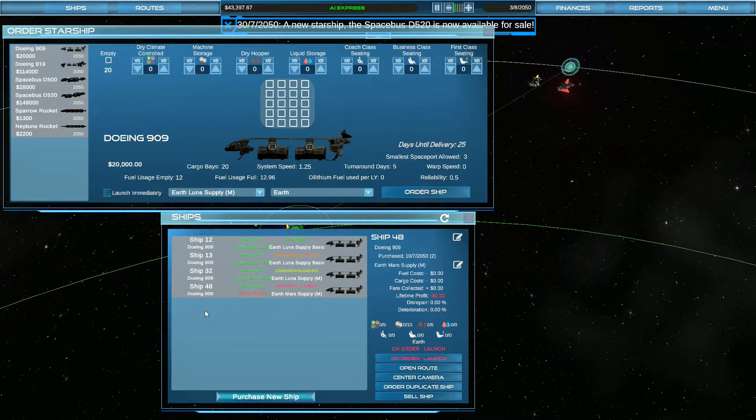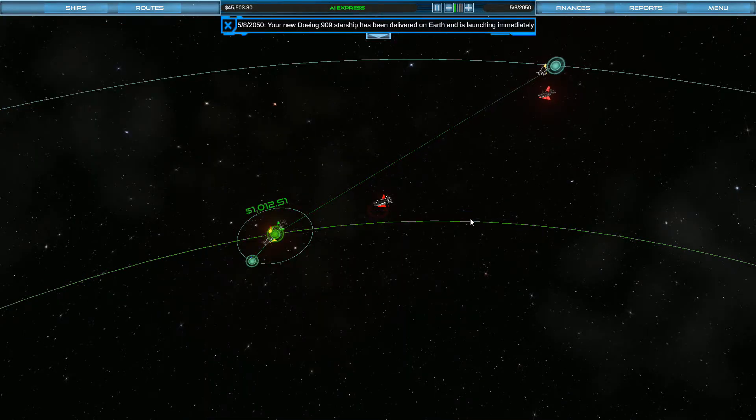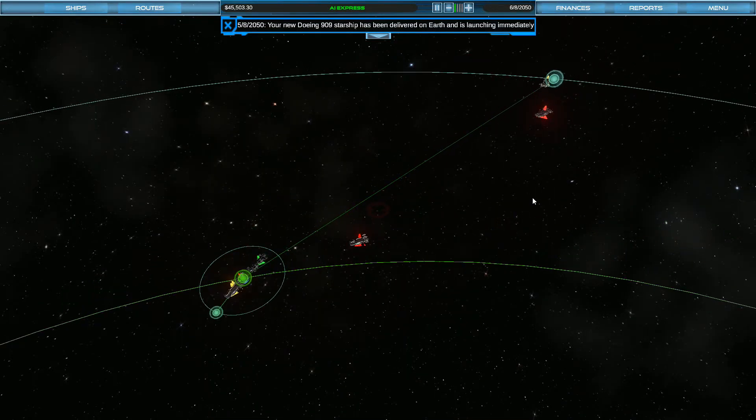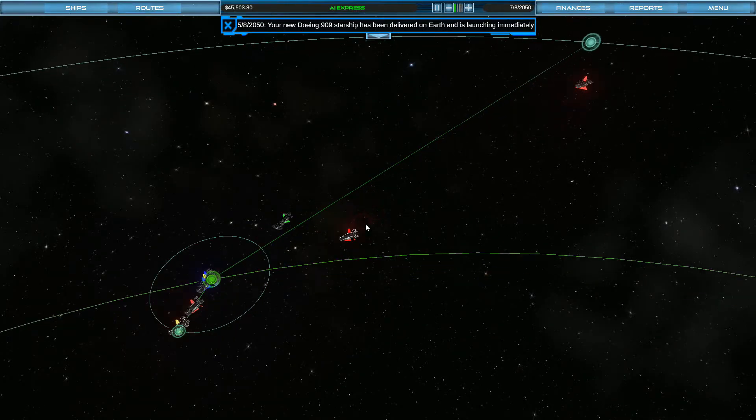A new starship, the Space Bus D520, is now available for sale. We could take a look at it — it's 149,000. I could get some space bus with business class and coach class seating and get some passenger business going. It would be a good way to get things rolling. We won't be doing a monopoly here, just kind of playing it as needed, trying to move as many goods as possible.